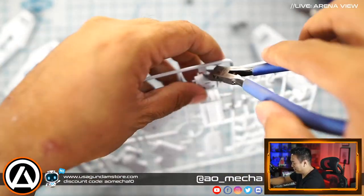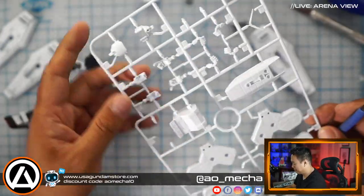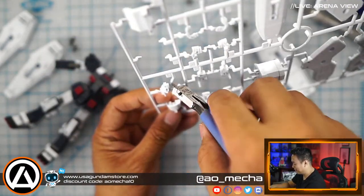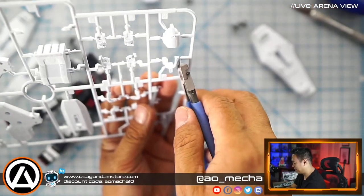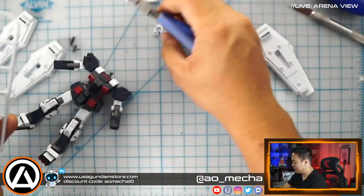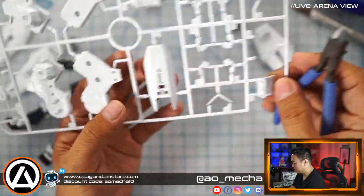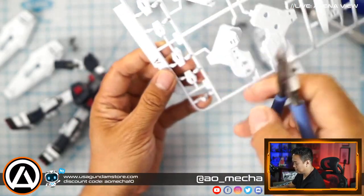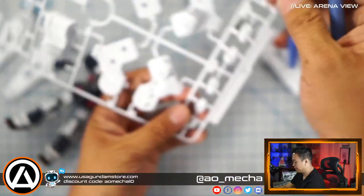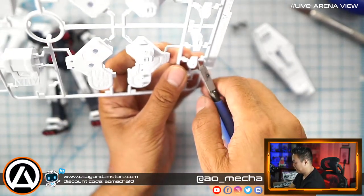Rules and following instructions — what are those? The rest of runner A is the Gundam head, so I'm going to deviate a little. I know, I know — we'll finish the arm, don't worry. But since I'm already cutting it, I'm doing a kind of batch cut of things that are going to happen anyway. What we need here are the shoulder covers for this guy here. Let's continue.